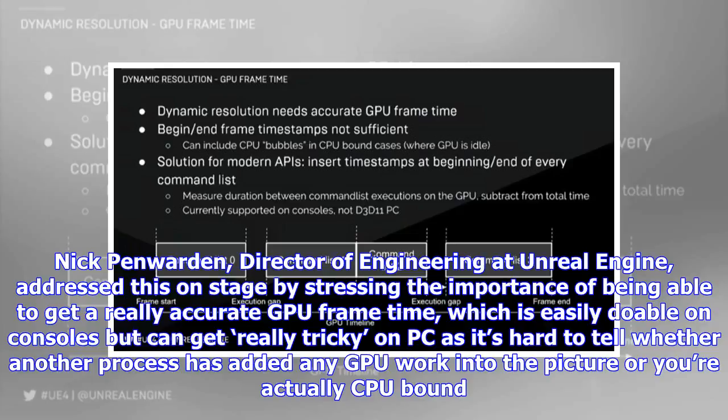Nick Penwarden, Director of Engineering at Unreal Engine, addressed this on stage by stressing the importance of being able to get a really accurate GPU frame time, which is easily doable on consoles but can get really tricky on PC — as it's hard to tell whether another process has added any GPU work into the picture, or whether you're actually CPU bound.